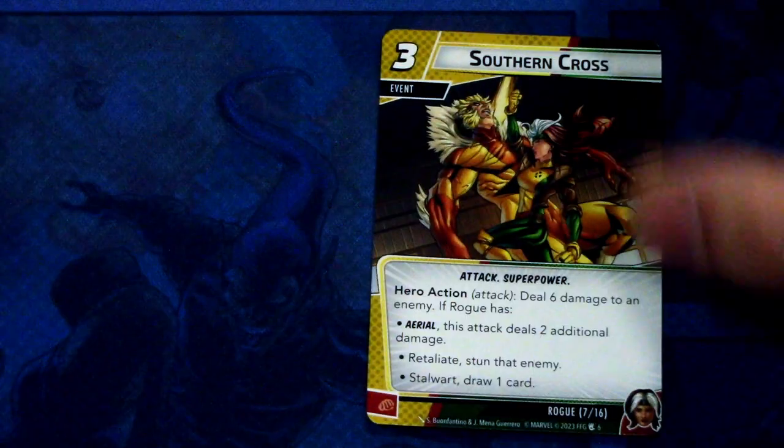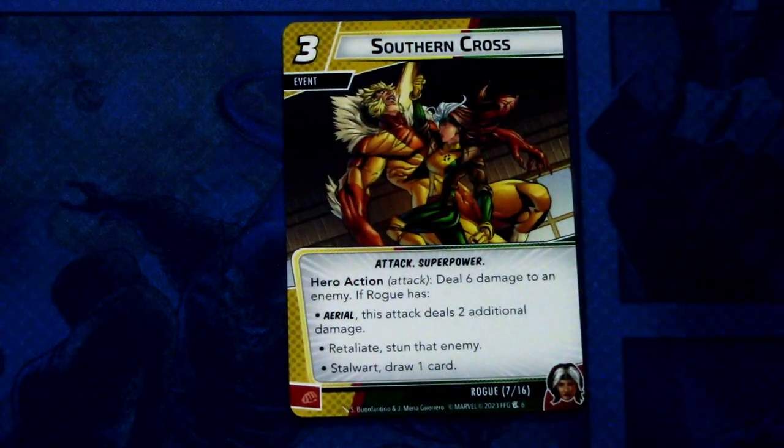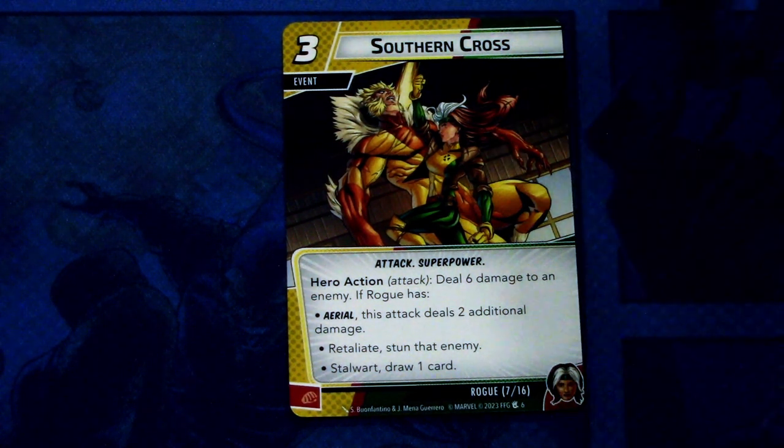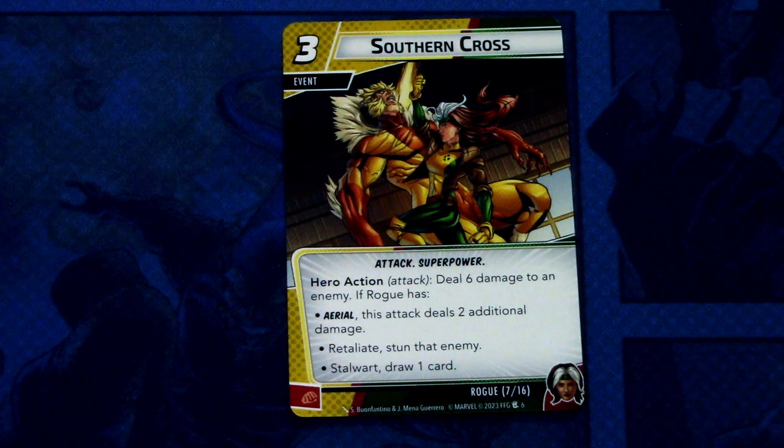Next we have Southern Cross, and there are three copies of this. Southern Cross is a three-cost event with the Attack and Superpower traits. Hero action — attack: deal six damage to an enemy. If Rogue has aerial, this attack deals two additional damage. Retaliate: stun that enemy. Stalwart: draw one card. This can be committed as a physical resource. Again, you have to be mindful of where the Touch is attached to get the correct benefit from this card.